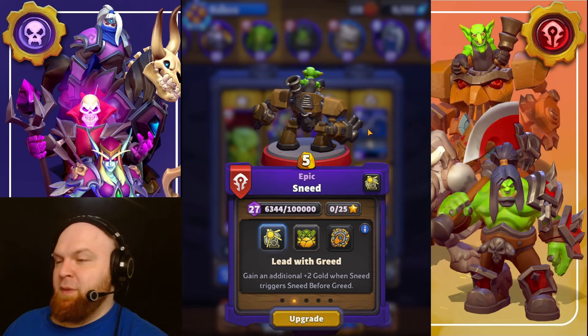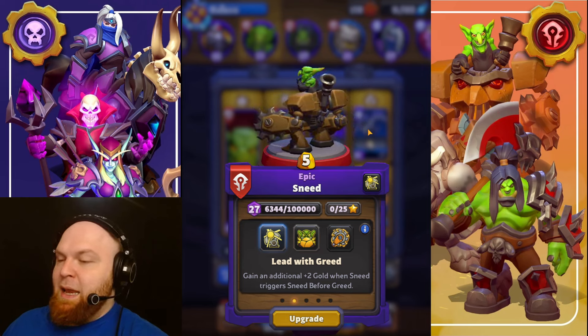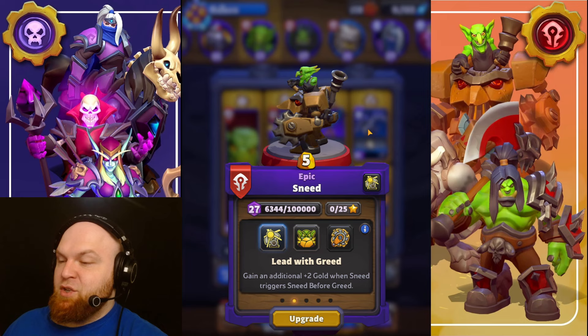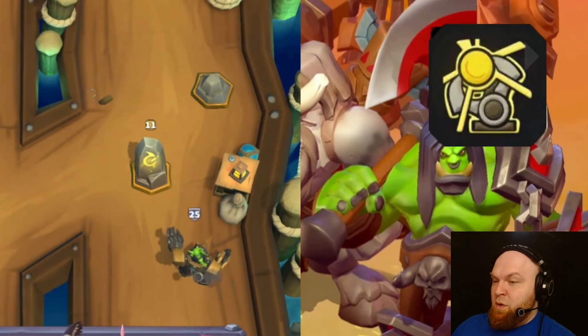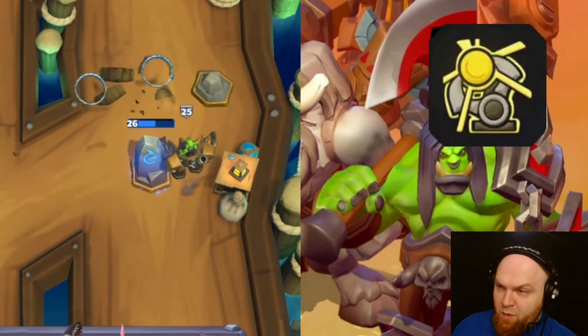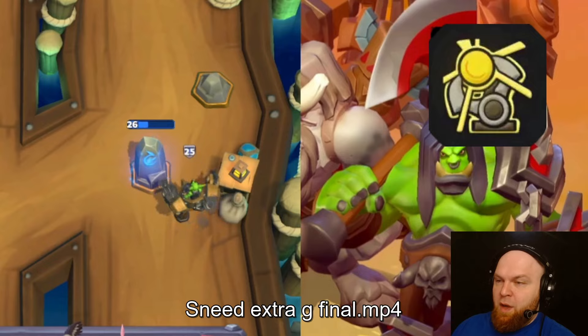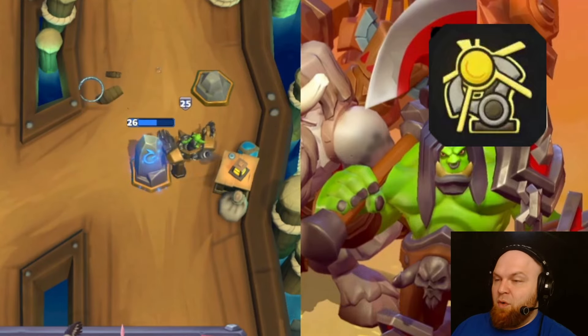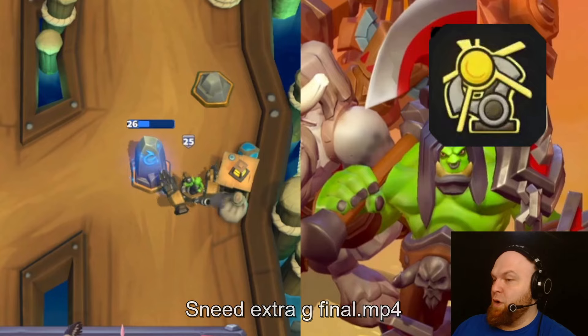Sneed, talent number one: Lead with Greed. Gain an additional plus two gold when Sneed triggers Sneed Before Greed. When Sneed triggers, you get plus four gold instead of plus two that you'd get without this talent. When Sneed triggers Sneed Before Greed, you get plus two extra gold — that's exactly what it says: plus four instead of plus two.